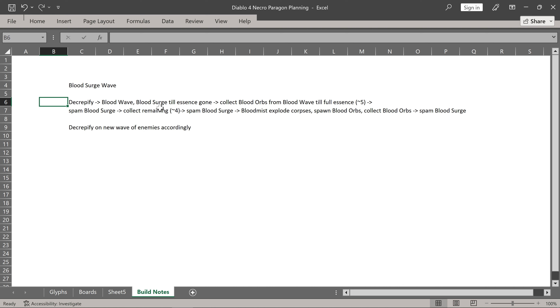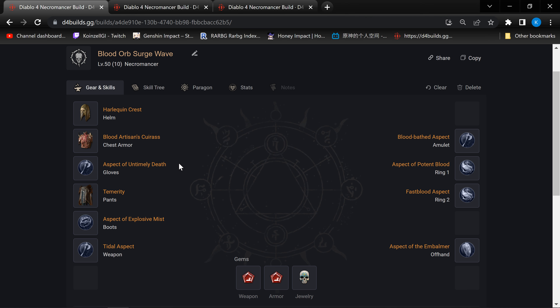What I really like about using Blood Wave instead of the Golem is that you essentially give yourself the ability to continuously spam Blood Surge, because Blood Wave takes care of your Essence issues by spawning a whole bunch of Blood Orbs, together with the Tidal aspect. Once you're done with all that, you even have Blood Mist — by then you should have a decent amount of corpses, especially from your army. Then you can use them to generate even more Blood Orbs, because of the aspect that gives you a 30% chance to spawn Blood Orbs upon consuming corpses. If you get a new wave of enemies, you just cast your Decrepify. It's a very smooth process and rotation. That same rotation works as well for the solo build without any minions.